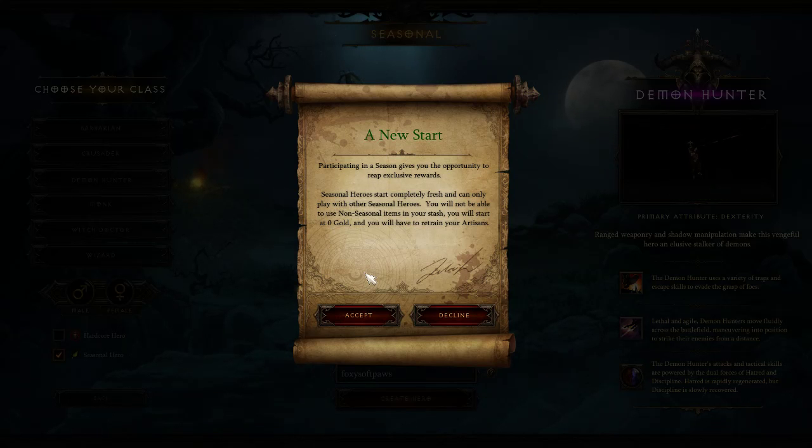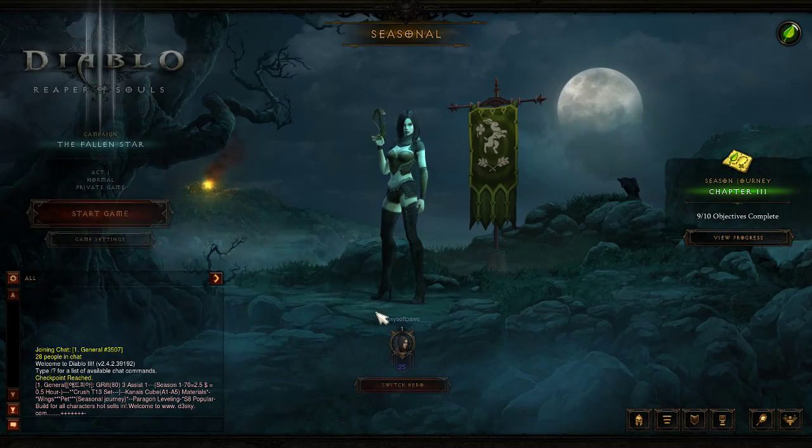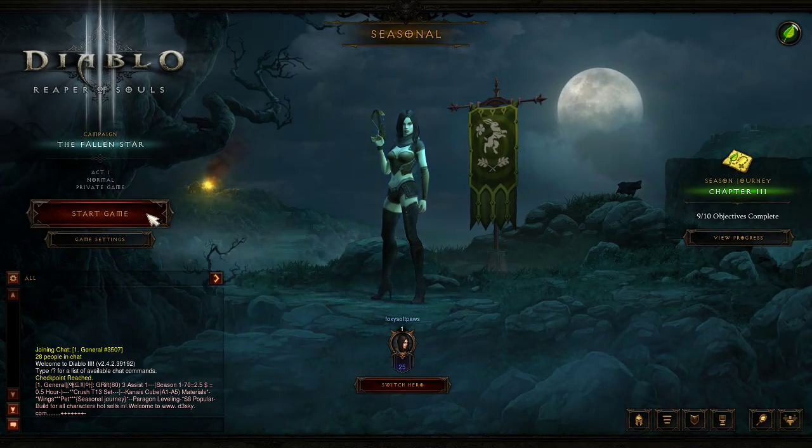You will start with zero gold and you will have to retrain your artisans. You press accept to that because if you press decline, your character will not be created. Once you press accept, as you can see, it will come up with the game settings.